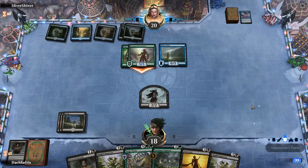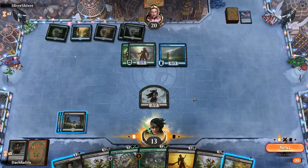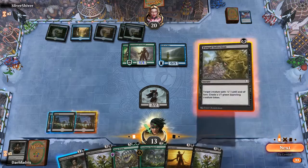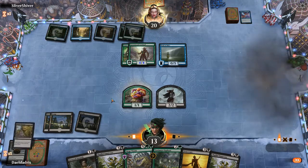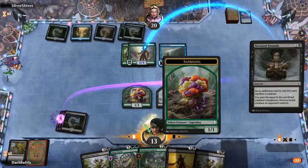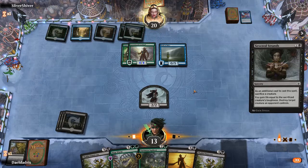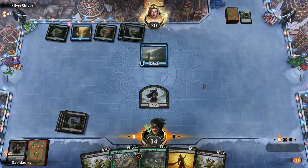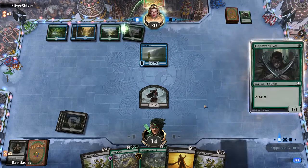I'm not going to block here, just because if we don't draw any more creatures we might just sac the token. I think what I want to do is just cast Fungal Infection on it — doesn't really matter. We got the token which we can sac for this, so we got a bit more value after this. Maybe they have a Dive Down in their hand that they could have used, which would have been fine by me because we still got the Eviscerate.